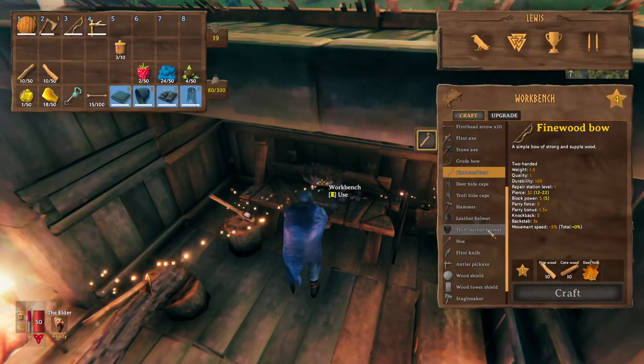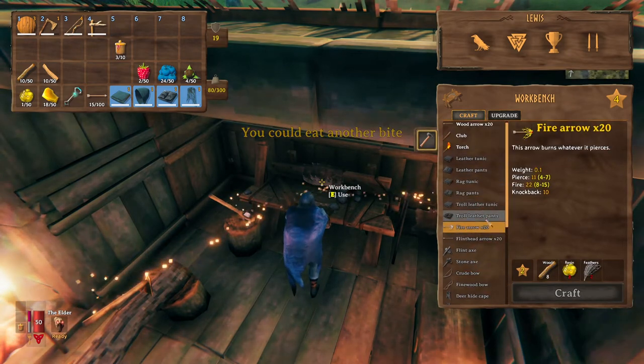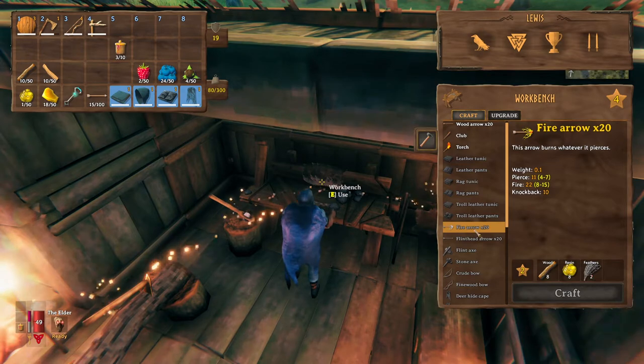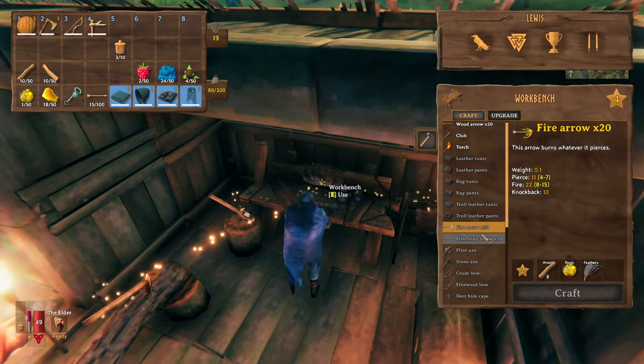Finally, you're going to want to make some arrows. I suggest just making the normal fire arrows — you don't need anything fancy like bronze arrows. These fire arrows will do the trick. It's just 8 wood, 20 resin and 2 feathers and this will give you 20 fire arrows. Get around 150 to 200 of these and you should be good to go.